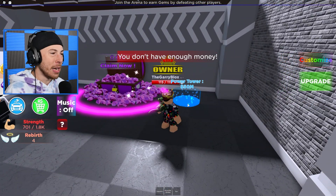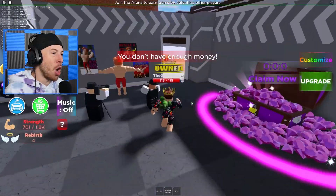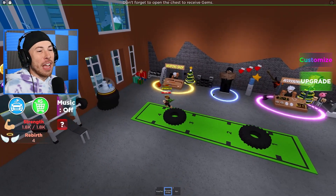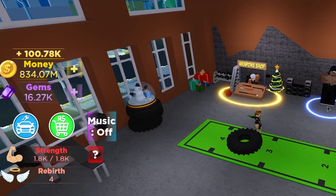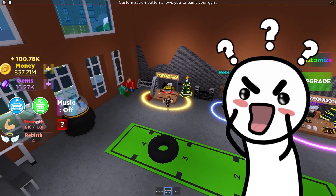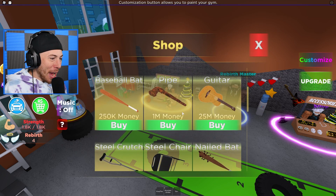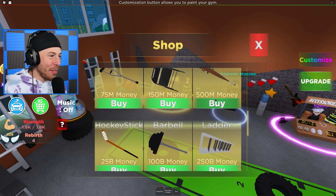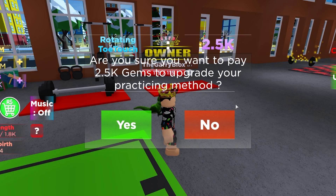I'm gonna wait until I get 50 million and upgrade this power tower. Now I have 800 million dollars and 16,000 gems — I bought the gems. Let's buy a nailed bat — booyah, bought that! Now let's upgrade as much as we possibly can.